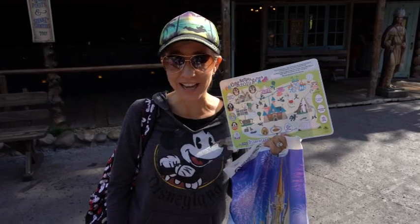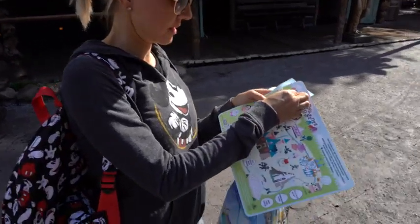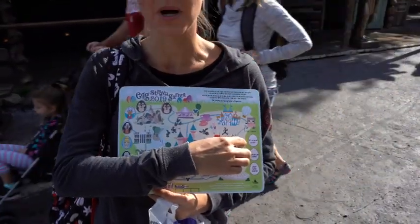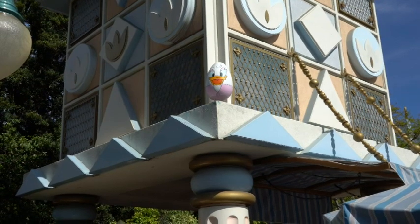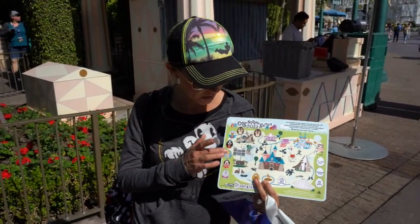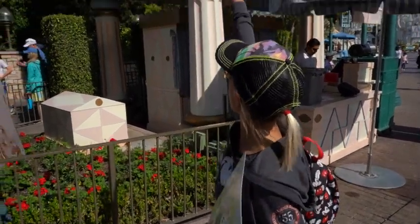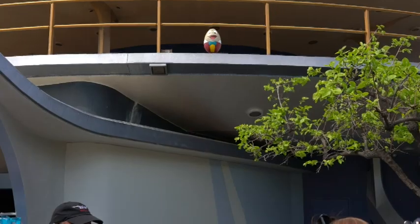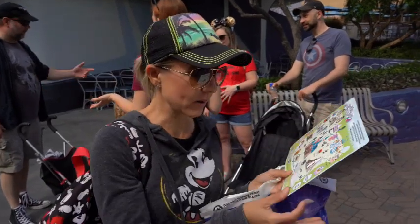The next egg is Donald Duck at the Shooting Exposition in Frontierland. The next egg is Daisy and it's going to go on the It's a Small World spot — she's actually up above just inside the Storybook Canals on your way. We just found the egg on the Tomorrowland platform — it is Mr. Toad. So we are going to stick him on our map.